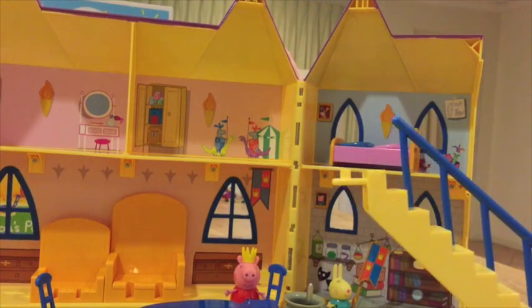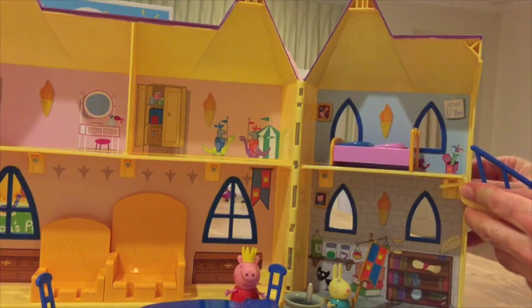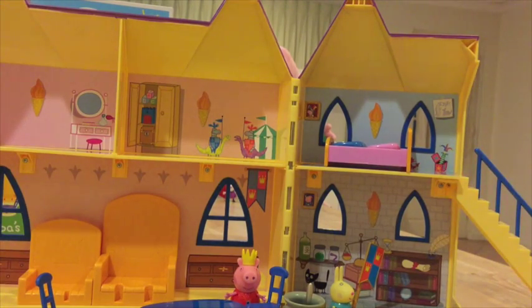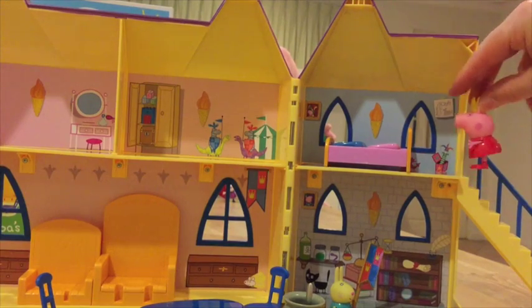Here's our stairs — the stairs are going to attach to the side of the palace, just slides in here and then clicks into place, and then Pepper can go up the stairs. Here she goes up the stairs to check out the bedroom.